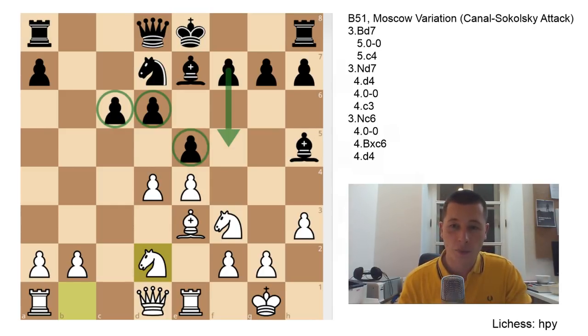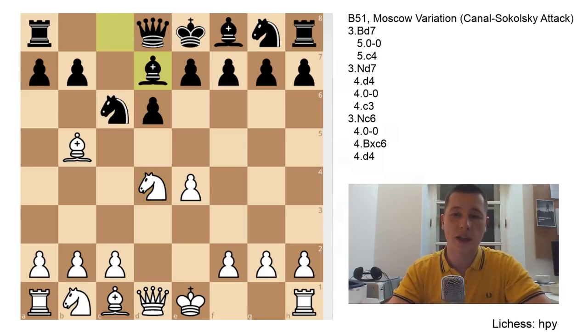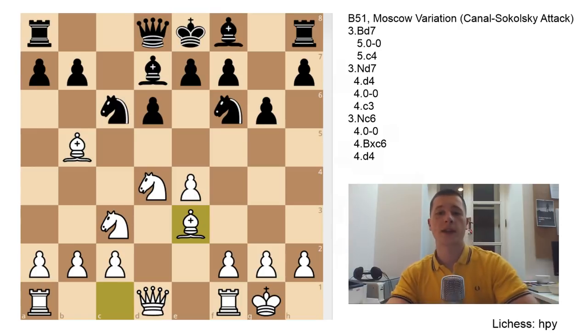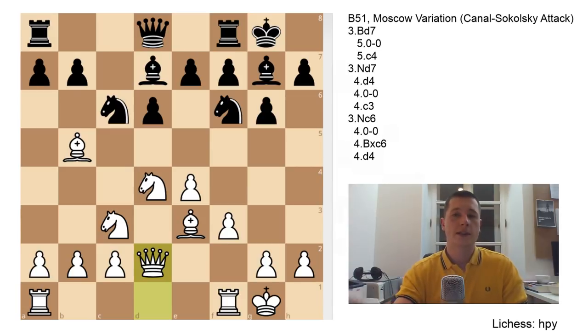After Nc6, White doesn't have to take. I think the best and most active move is d4. Once White plays d4, you take it: cxd4, Nxd4, Bd7 - the knight was attacked twice. Then castles, Nf6, Nc3, g6, Be3. White continues to develop normally, and this is sort of a Dragon position by transposition - you can use normal Dragon plans. White is going for a simple English attack setup: Bg7, f3, castles, Qd2. You can see that in the Dragon variation videos.